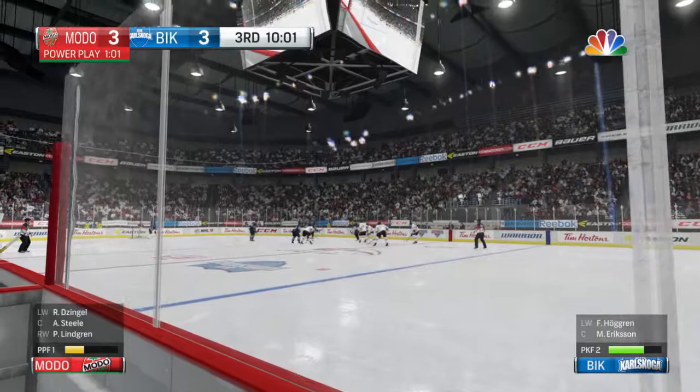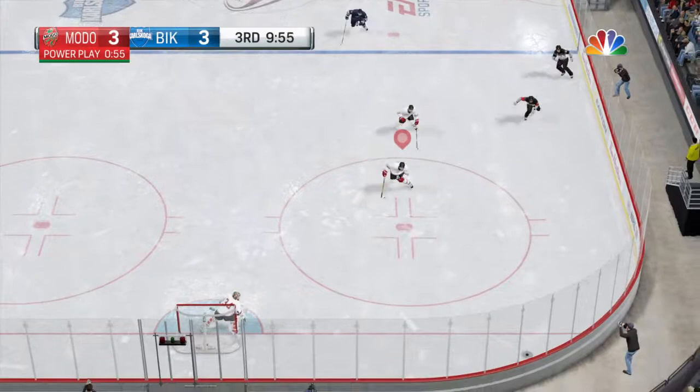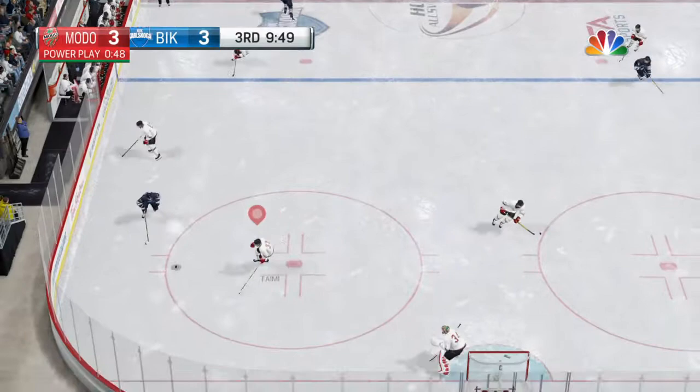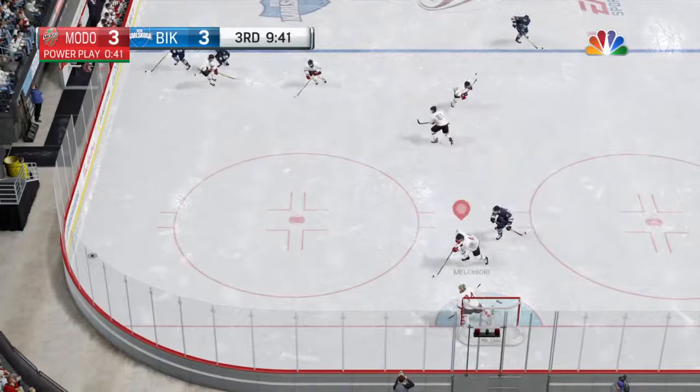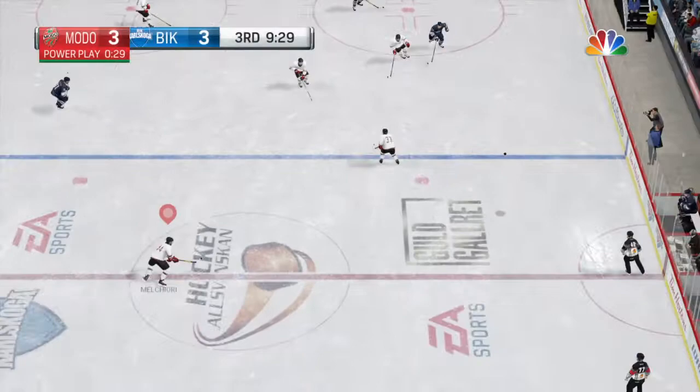They've won the neutral zone face-off. Cleared back out — not much pressure there. Loose puck, solid defensive play there. The stick can break up a play, and it just did. Pitching it to Zingle. Stick handles up the wing at center. He's got it but has to get rid of it. That was a great job. Shot back down. More time off the clock. Shot down the ice — and they ice it.